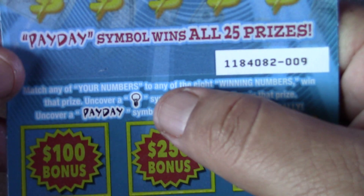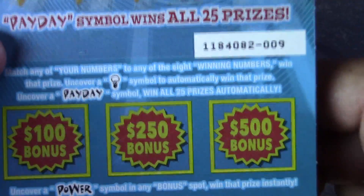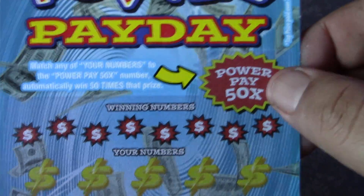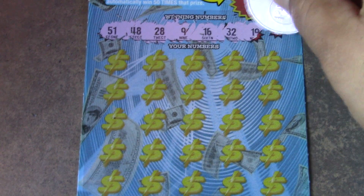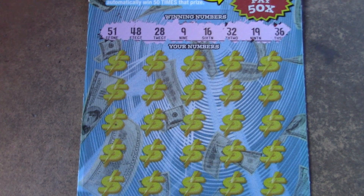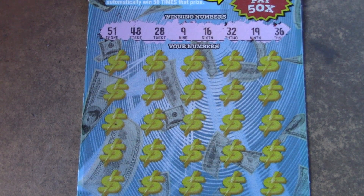On this game it's a matching numbers game. Find the light bulb and you win the prize automatically; find 'Payday' and you win all twenty-five prizes. There's also a 50x Power Pay multiplier number. We need to match our regular numbers to the winning numbers, find the light bulb or Payday. Our winning numbers are: 51, 48, 28, 9, 16, 32, 19, and 36.